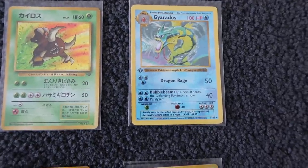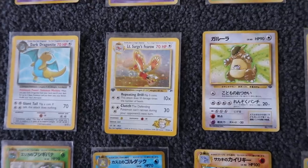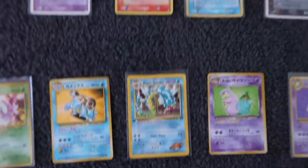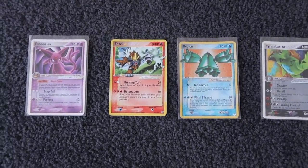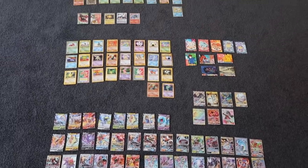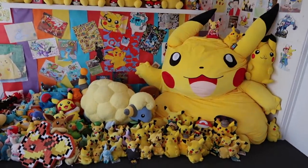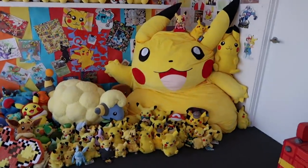And we can't forget the first edition Shadowless Holo Gyarados — base set fans are going to be freaking out. Lieutenant Surge's first edition Kangaskhan, Vaporeon, Articuno first edition Holo from Fossil, Misty's Gyarados. And up top: Gold Star Entei, Gold Star Regice, Tyranitar EX, and Espeon EX. Definitely leave a comment if you're blown away by the $10,000 mystery box and want me to do another one. Stay subscribed — let's get to 2 million subscribers. I'll catch you tomorrow with another epic Pokemon card unboxing. Pikachu, I'll see you then!